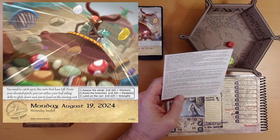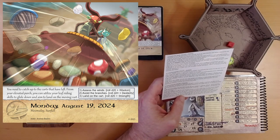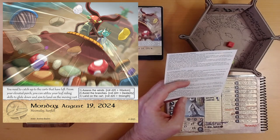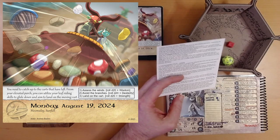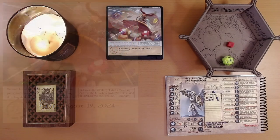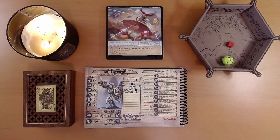You aim for the perfect spot that ensures your weight is evenly distributed, preventing any risk of tipping. As you contact the cart, you roll and adjust your position with expert precision, seamlessly transitioning from your glide to a secure position on the moving vehicle. That, my friends, is August 19th — we shall say goodbye for now and visit Ivy and Friends again tomorrow.